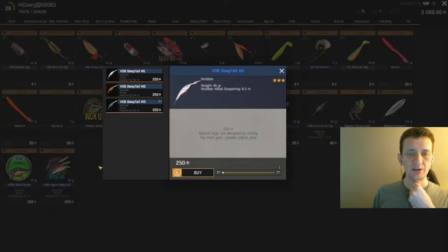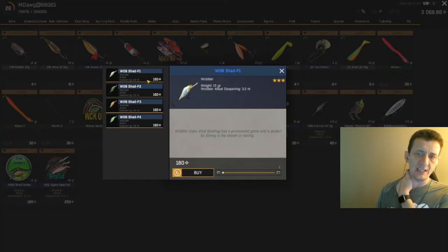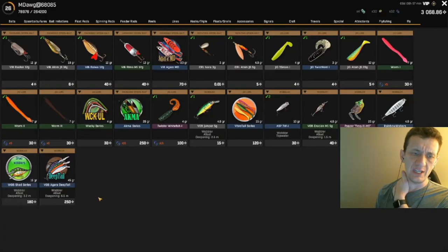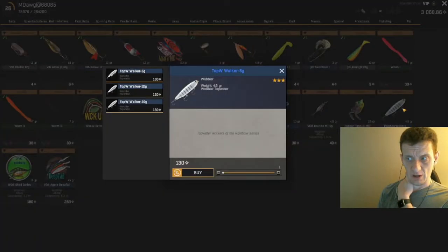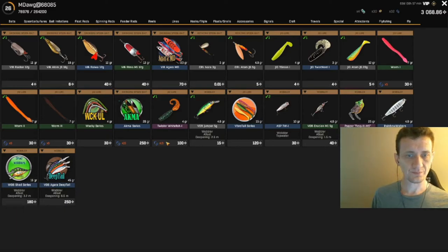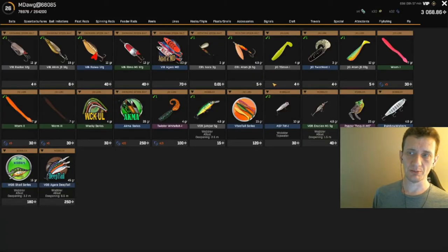Here are the Deeptails — they're 250 silver each. We have the M3, but eventually I think I'll get all of them. I also want to try trolling with these — there are 15-gram and 45-gram options; the smaller one might get some smaller fish. This is also where you can buy these walkers. You do see these on the records list fairly often at different places, so these are probably some pretty good lures as well. There are just all kinds of random lures that we already have that we could try here that would probably work pretty well.